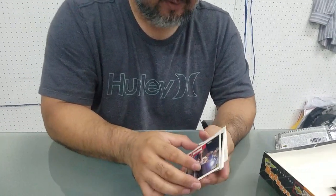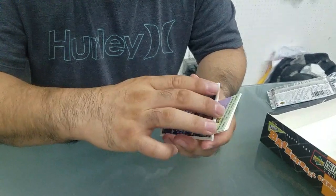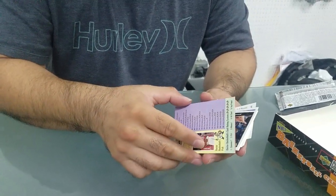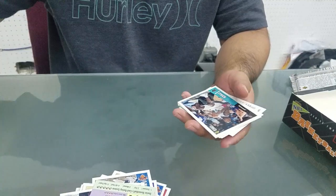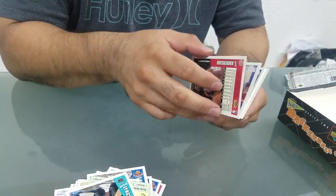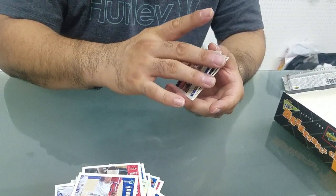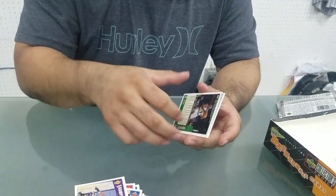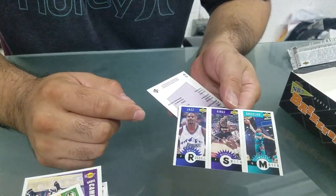First card - Alonzo Mourning, Chris Gatling, Juwan Howard stuck to the back. Checklist, another Jordan Assignment. George Lynch, Kenny Anderson, Terry Davis, John Wallace, Eldon Campbell, Steve Brown. And let's see - Byron Russell, Michael Smith, and Lawrence.